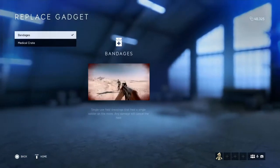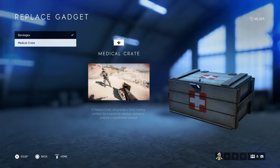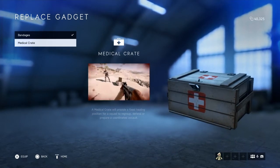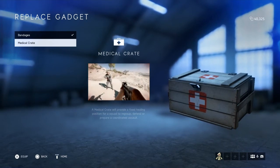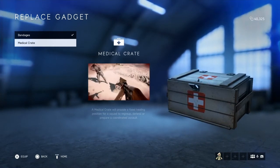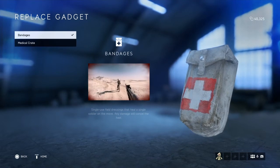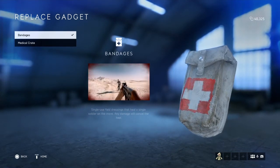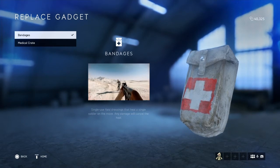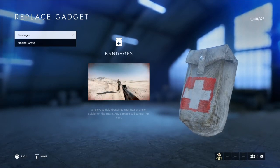For gadgets, I think it's really important to start with bandages rather than the medical crate. In Battlefield 5, unlike Battlefield 1 and 4, the medical crate no longer automatically heals people in its area — they have to run up to it and physically interact with it to pick up supplies. Bandages are much better because you just throw them at people as they need them; when you see the little icon indicating they need bandages, you lob it at them. It requires no effort on their part and you can keep throwing them — that's definitely the way to go.